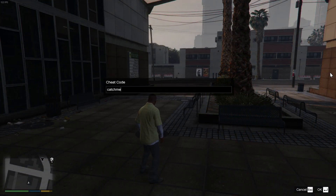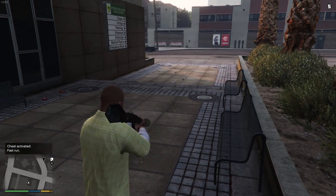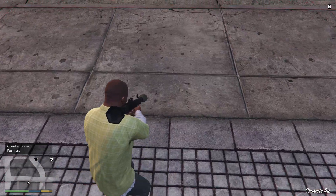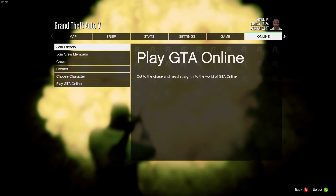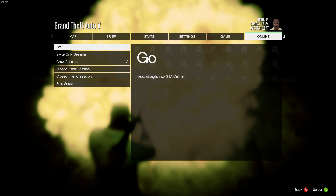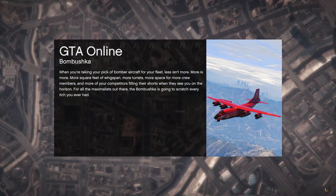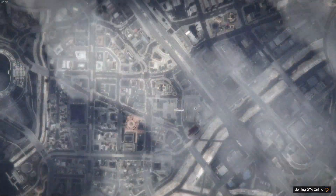The concept is the same: hold down the start button, aim the RPG at the ground, and shoot the RPG while simultaneously releasing the start button. You want to see a big explosion in the background when the start menu comes up. If you don't see the explosion, it didn't work. If it did, go to the online tab, load into a solo or invite-only lobby, and you should have super speed.